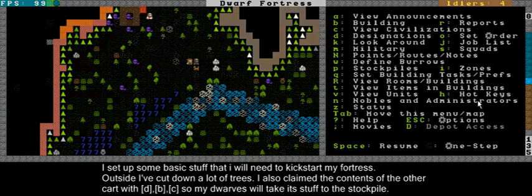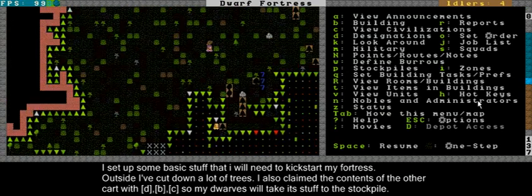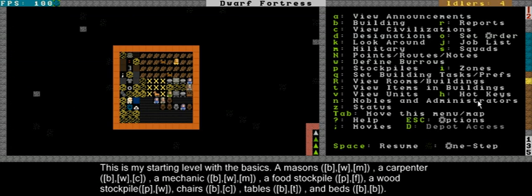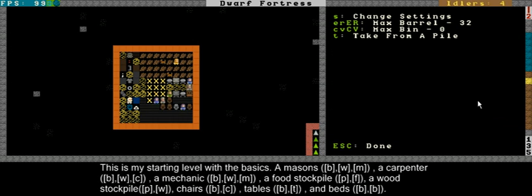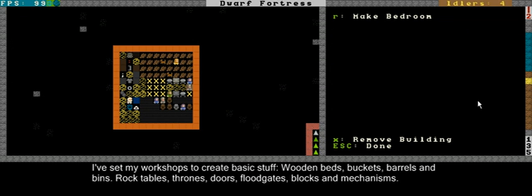I've done a couple of things since then. This was the start - I've gone over here, I've cut down a lot of trees. Down here I made a little starting level with everything you start with: a carpenter, a mason, a mechanic. Here is a food stockpile, a wood stockpile, here is a small table so the dwarves can eat, and three beds - which is not enough actually, but the dwarves can sleep in it for now while I work on the bedrooms.